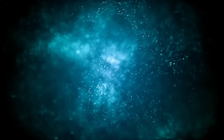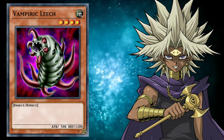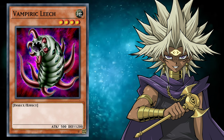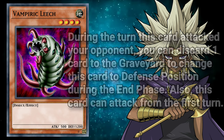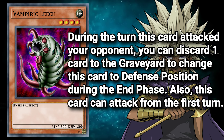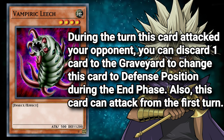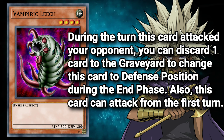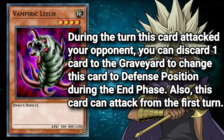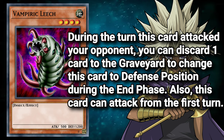Moving away from Weevil — if you told me the next card was played by Merrick, I'd honestly have my doubts. Vampiric Leech, appearing in Episode 41 of Season 3, is a level 4 Earth Insect Monster with 500 attack and 1200 defense, with a bit of a confusing effect. During the turn this card attacked your opponent, you can discard one card to the graveyard to change this card to defense position during the end phase. Also, this card can attack from the first turn. Unless you're playing a bad version of Infernity, I'm not sure why you'd activate the first effect. The second effect is what makes my brain hurt — but I believe if you play this card going first, you can technically attack with it. In a physical print, I imagine this effect would be reworded into a burn on summon. Either way, I don't know what Merrick was thinking, because this ain't it.